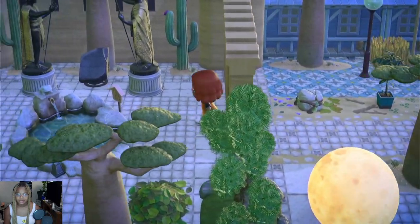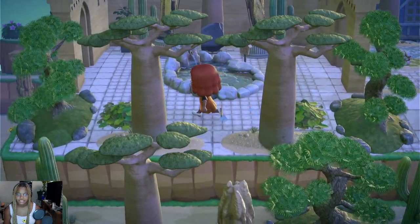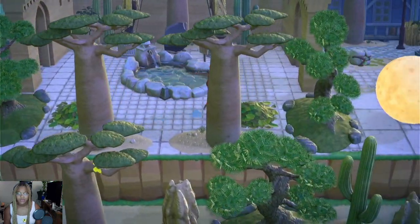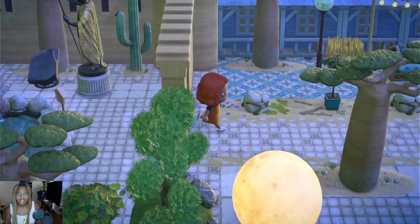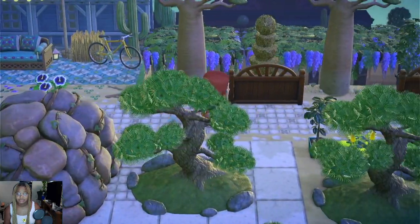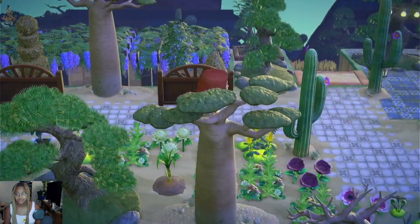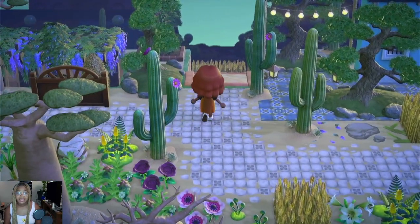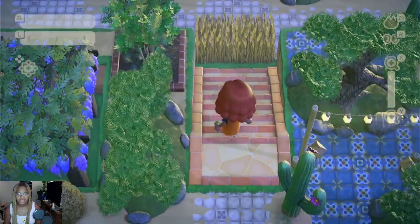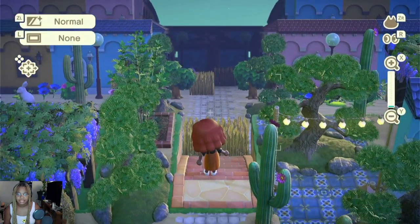Here's another little building — I like to think of it as a little farmhouse with little grapes growing. Then we go over here and we're met with another area. I wanted to get a map commission for this island, but I don't even know what to call most of these areas. I know what to call this one though: the apartment complexes.